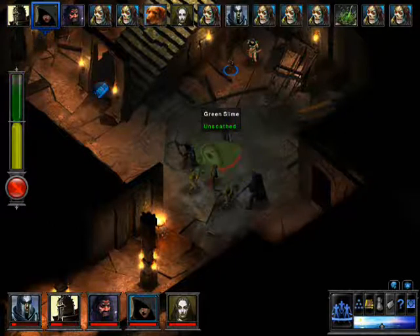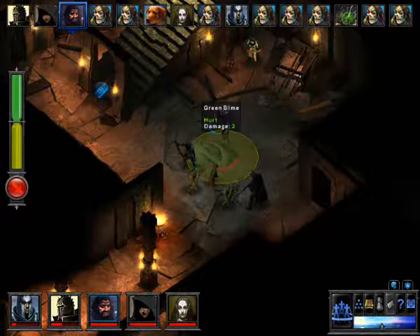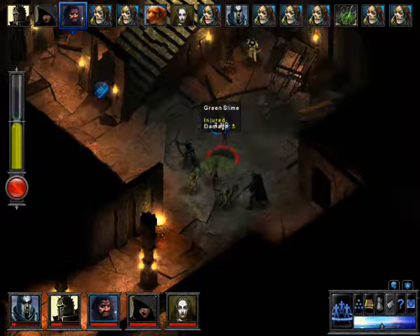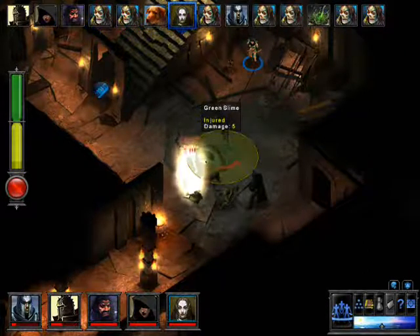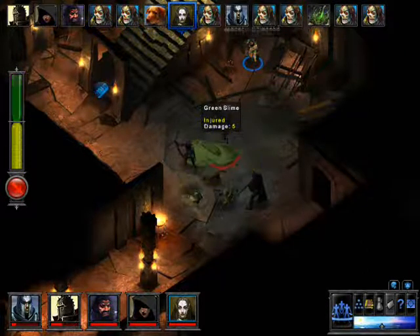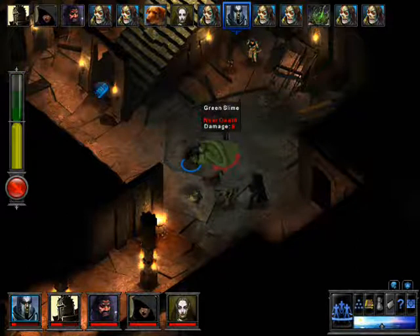We're just gonna keep on attacking right away. Thankfully the slimes are hurt by arrows. The undead really aren't, so after the slimes are dead we're gonna switch from our thief over to dual wielding weapons — short sword and dagger. Alright, both slimes are down.